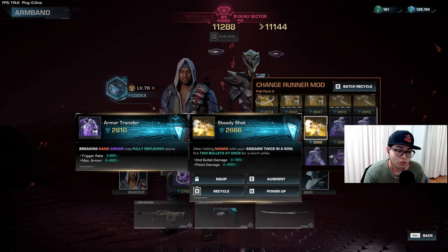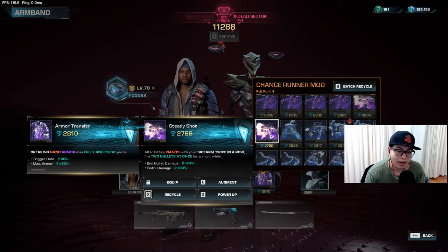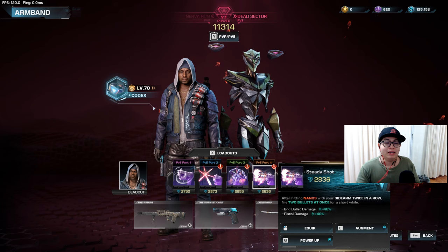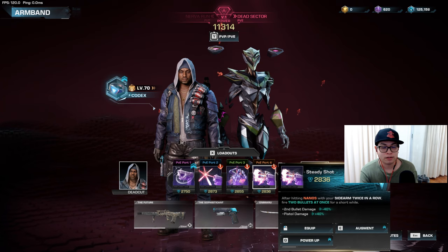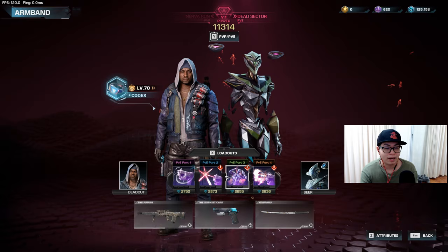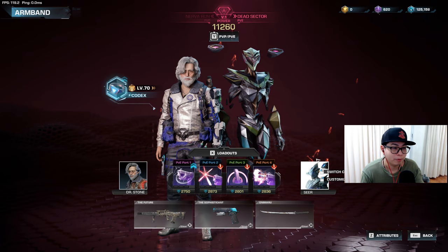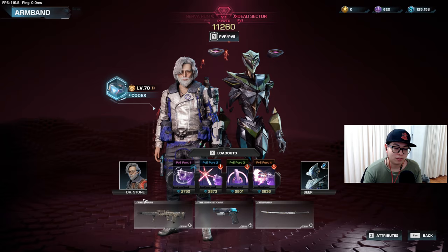The last thing to make this build go faster — and even funnier — is Steady Shot. After you hit nanos with your sidearm twice in a row, you'll fire two bullets at once for a short while, letting you empty your clip faster. The second bullet has around minus 40% damage, but your overall pistol damage goes up by 40% again, so you hit harder and split your bullets more. If you really want to run a pistol build, you can do it with Dead Cut or Dock. Dock's pistol build — Gunslinger, Pistol Splitter, Reload Blast, and Steady Shot — is absolutely hilarious, because Dock has his own sustain from his ability to drop a healer's drone to rez himself.